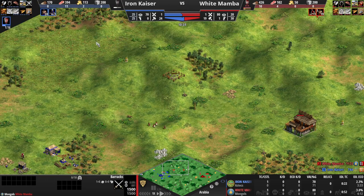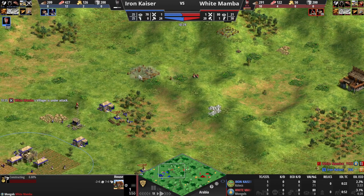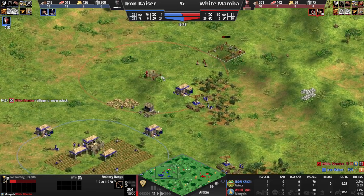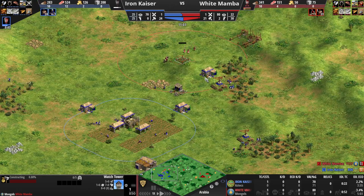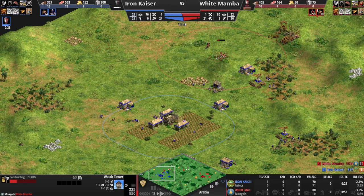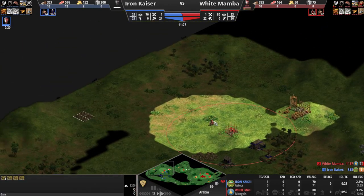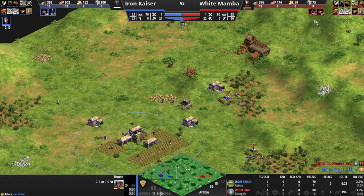Here's the barracks. I'm surprised they threw down a house. Then I see this — an Archery Range. This is scary. And not just an Archery Range — this is actually the first thing I see: a watchtower. He's trying to shut me off of my gold and also this wood line. It's not the worst tower in the world. From his point of view, he sees this gold and this gold. He does not see the gold back here, which is going to be very important.